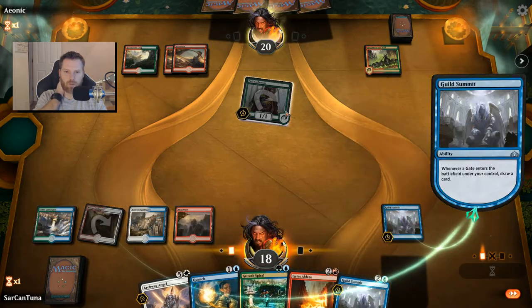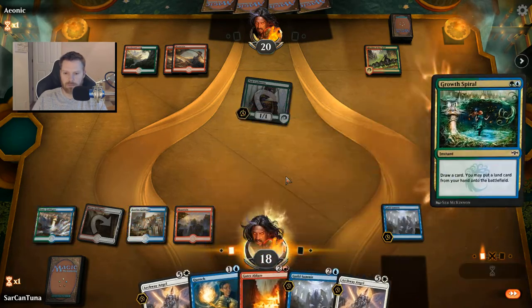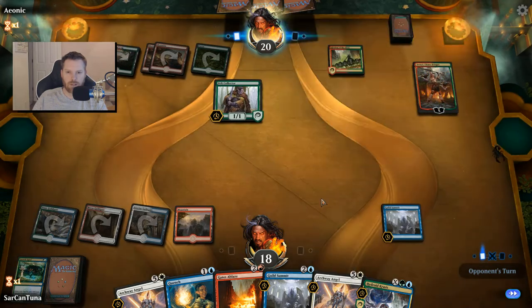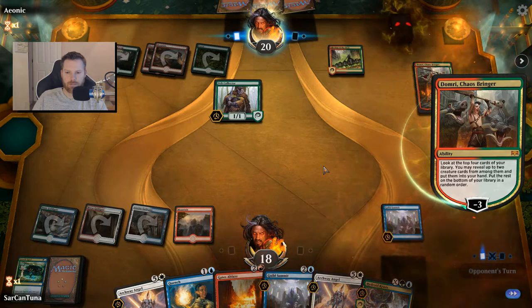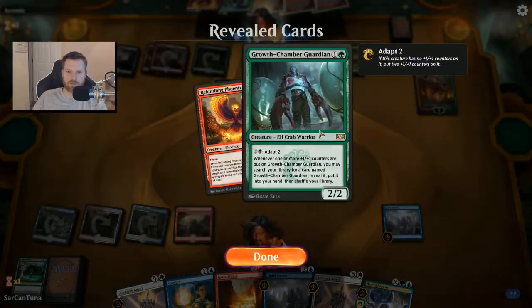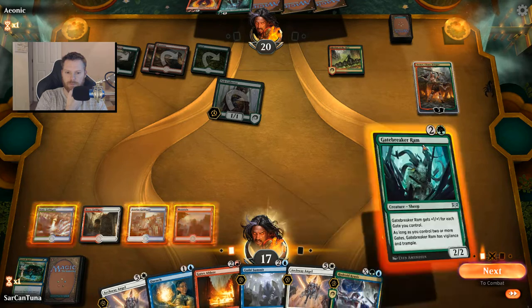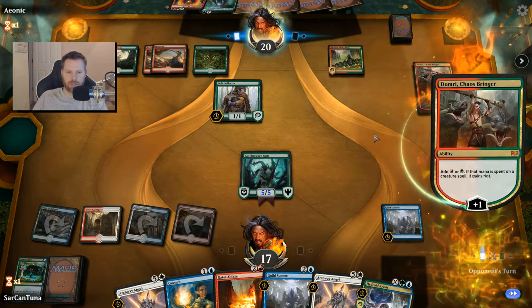We'll do a gate, let the 1/1 go — no reason to stop it. We'll do a Growth Spiral but don't get another land. Not a lot we can do about a Planeswalker in this deck — maybe I should address that with some direct damage or Niv-Mizzet, or we can just attack it with Flying. Here we go — let's go with the Ram. It's a 5/5 so he's going to have to block with the Phoenix, and then I can Gates Ablaze and kill the token.